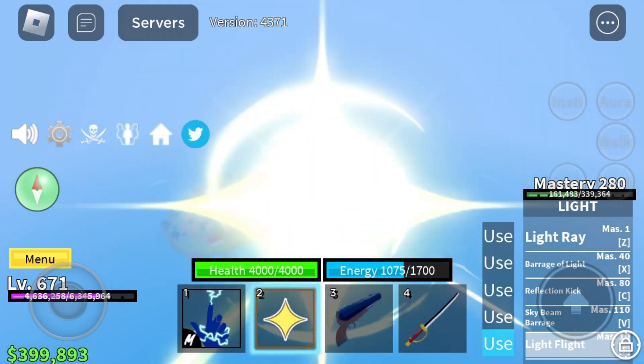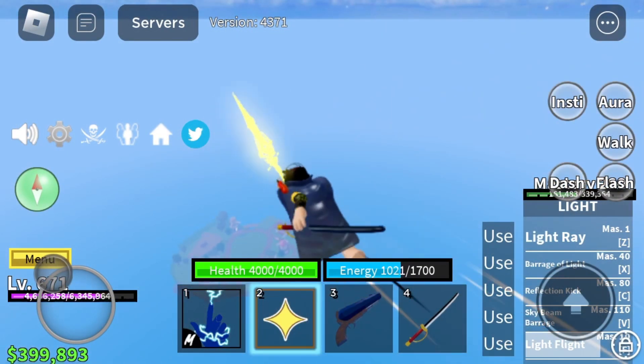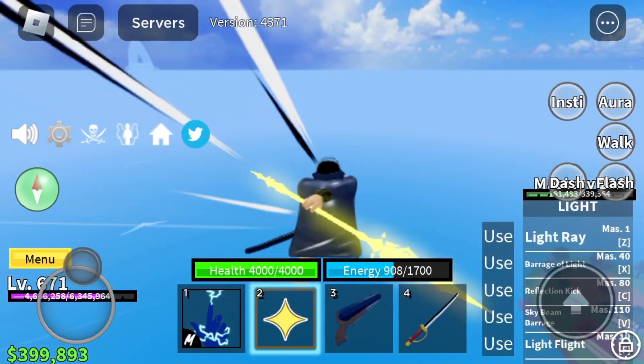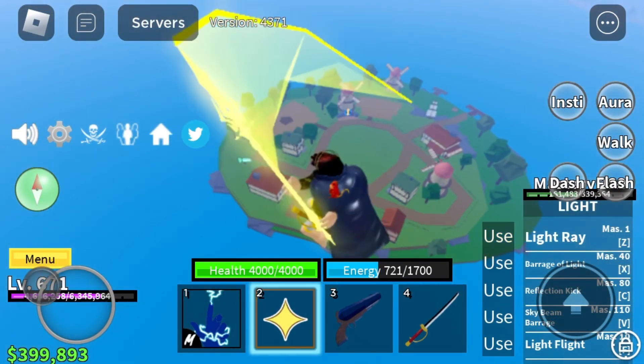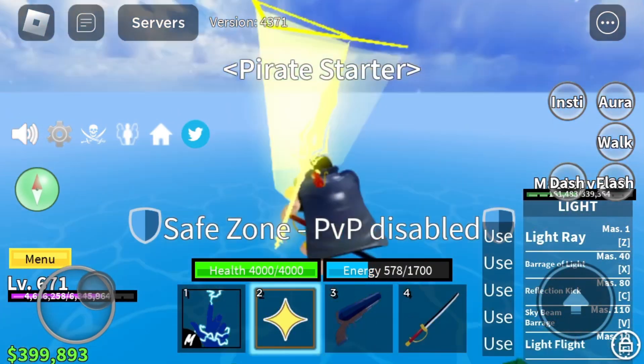Right now we're just heading over to the jungle and we're going to pass the pirate village so I can show you how to navigate. I always land at the pirate village because it's the starter area, which usually allows you to see a lot of the lower-leveled islands, and that's where I want to go right now.